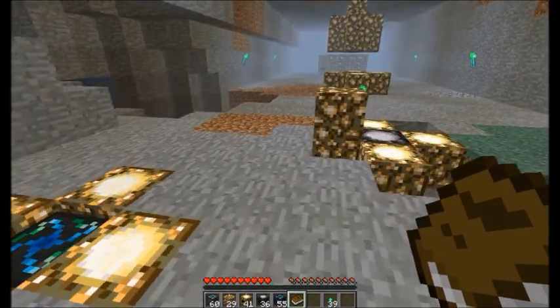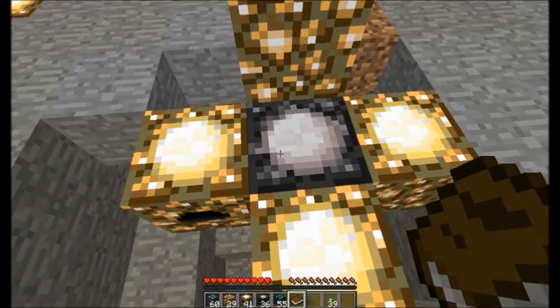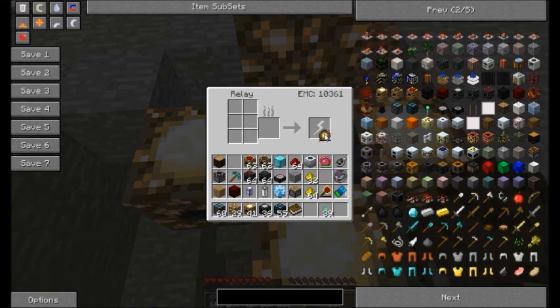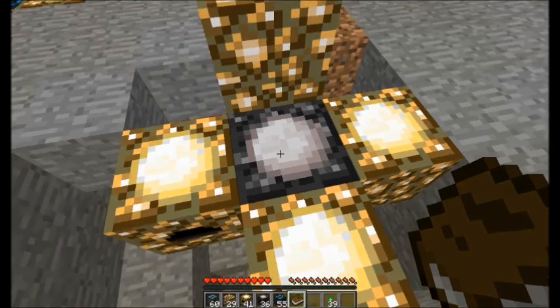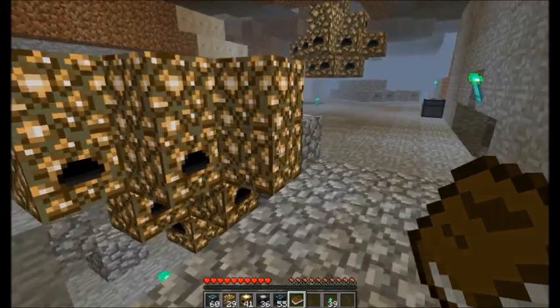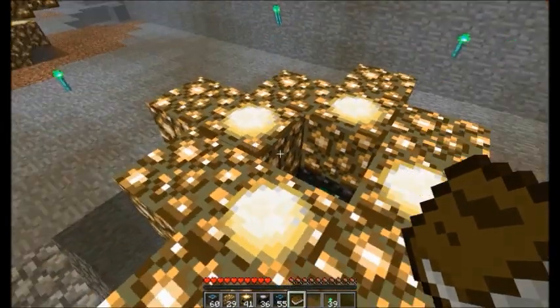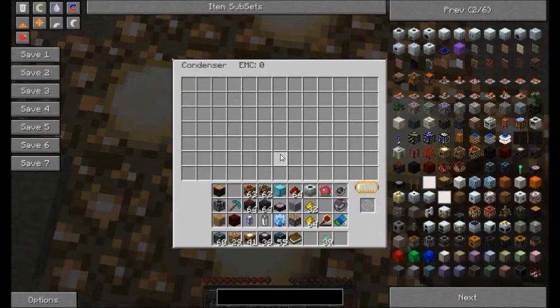The second would be energy collectors around a relay to power and fill Kleinstars. The third would be to do what I have over here — a slightly larger setup, or array, or flower if you will. Once I get up here, you'll see I have a condenser in the middle. I have no items set for it to make yet. I'll take a wooden plank — wooden planks are being created quickly, making stacks for me.